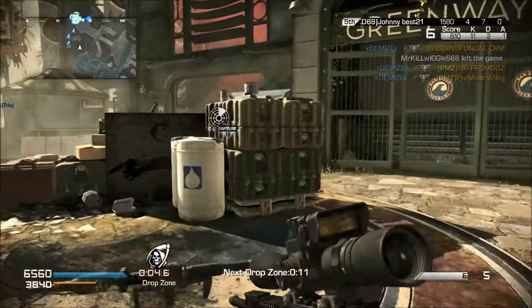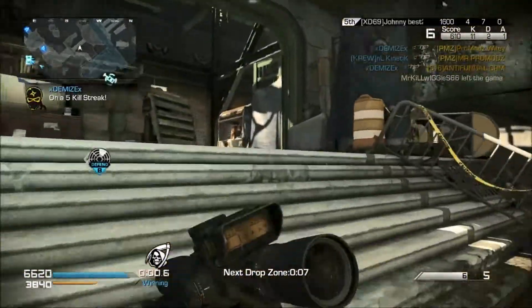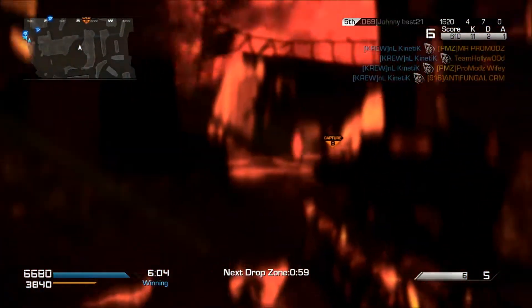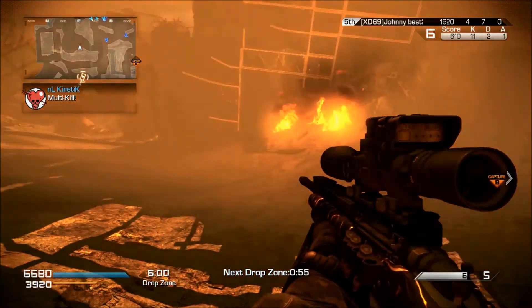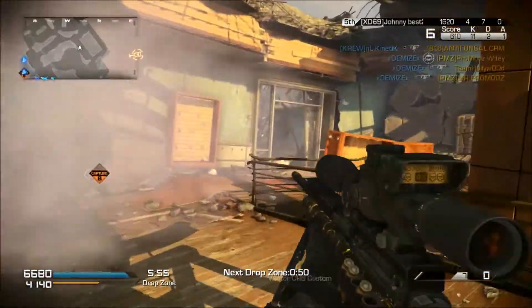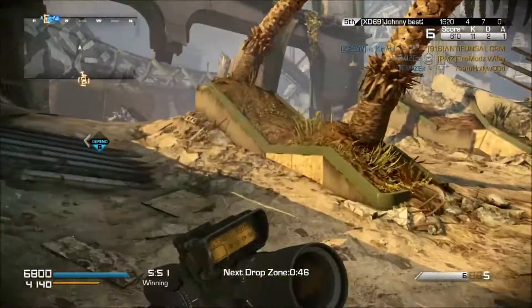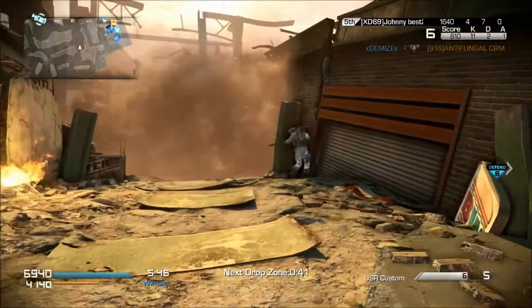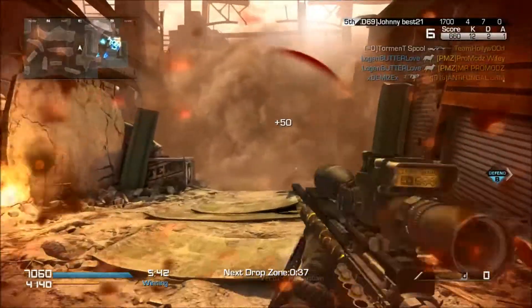One of the killstreaks is an automated turret, where turrets will pop up throughout the map and shoot people. There will also be a care package drop where, in a specific set location, care packages will drop and get you kills and drop awesome killstreaks. And finally, there is a gas release that pushes everybody toward the middle of the map, which really forces those gunfights that need to happen, especially in Team Deathmatch if people are camping.